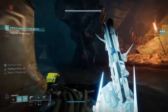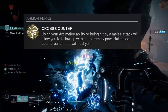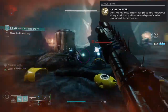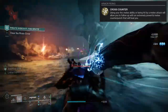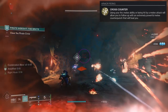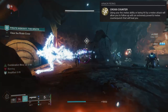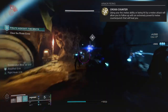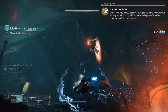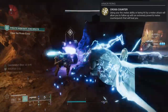To start off, let's look at what it actually does. Cross Counter: using your arc melee ability or being hit by a melee attack will allow you to follow up with an extremely powerful melee counter punch that will heal you. This is pretty self-explanatory — you either get hit by a melee attack or use your arc melee ability, and your next punch will be the counter punch. Obviously we're going to be pairing this with arc. That's a no-brainer.